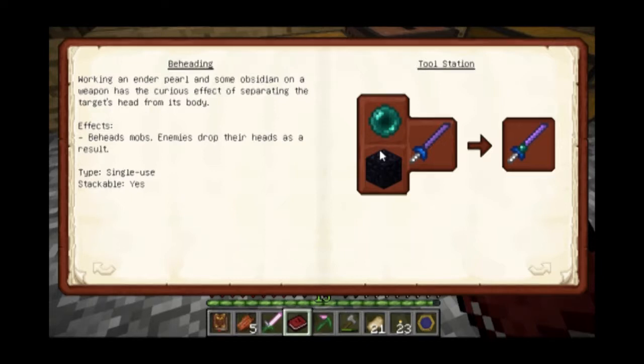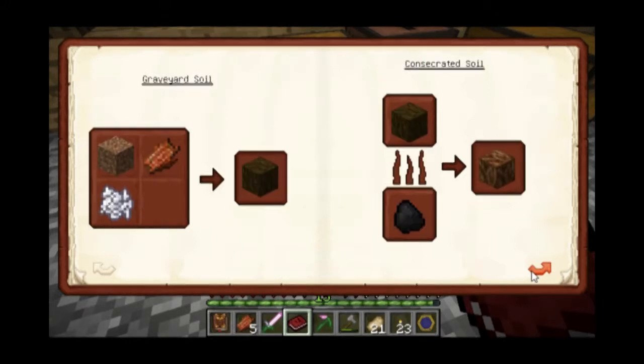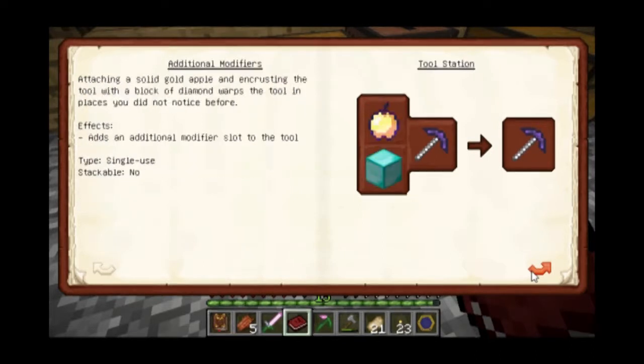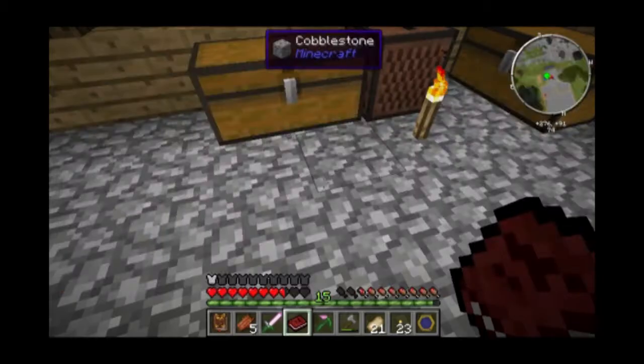If I had an ender pearl and a piece of obsidian, I could get enemies to drop their heads when beheaded, which would be useful. There's a lot of stuff you could add to these. I already knew about this — I need blaze powder.